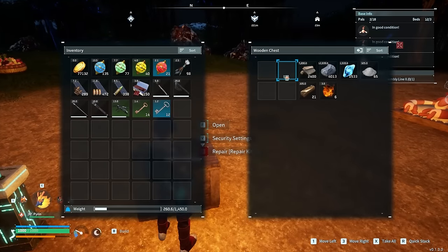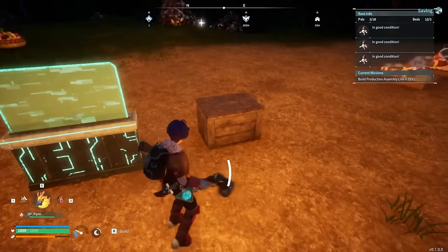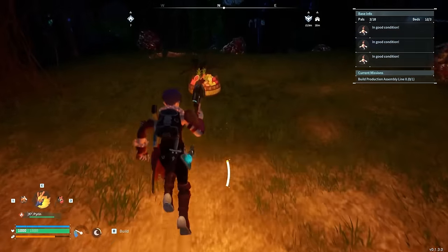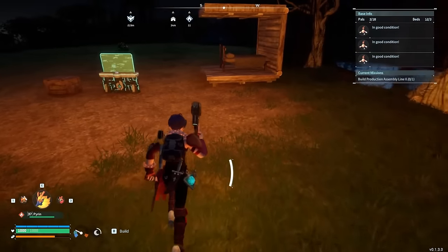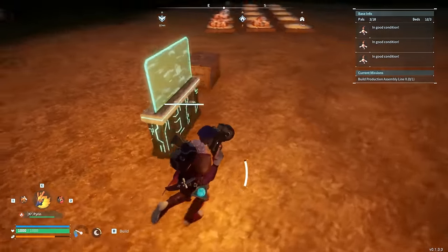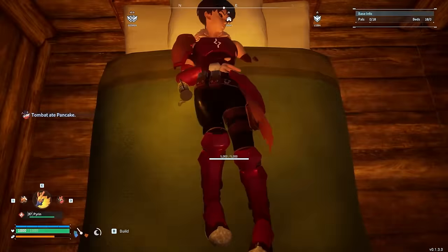Starting the other trial now. No ore in the box, and in the feed box there are 645 pancakes — Tombats are not deployed yet since they'd work at night. We're going to deploy the Tombat, head back home, sleep, and stay the entire day there. By the way, all the sped-up footage is 7x speed unless stated otherwise.